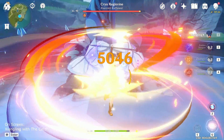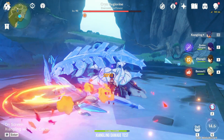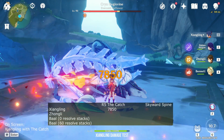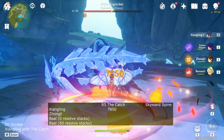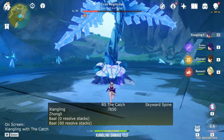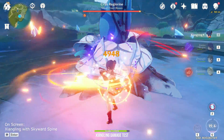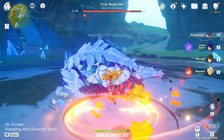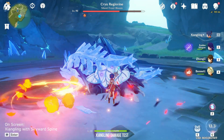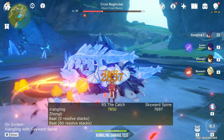Let's start with The Catch. The Catch is hitting for 7.8k with my crit. Now let's see the Skyward Spine — it's hitting for 7.6k. So The Catch is actually hitting harder than Skyward Spine when it comes to Xiangling.